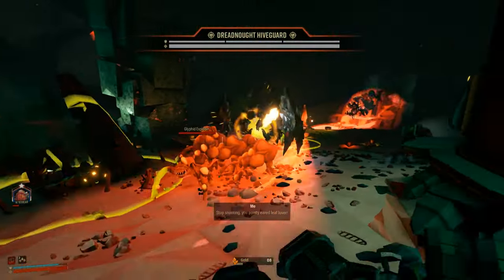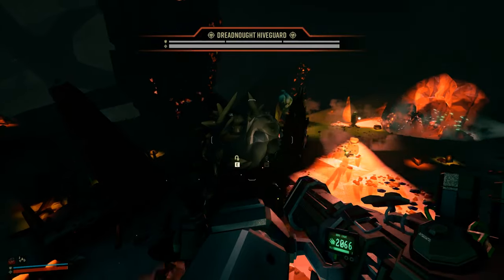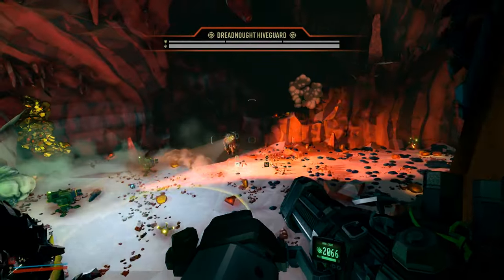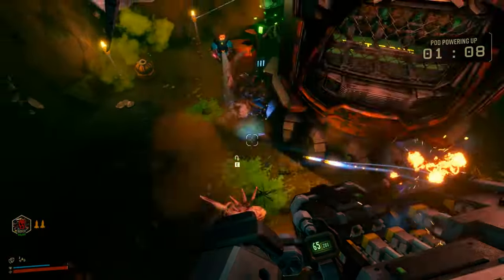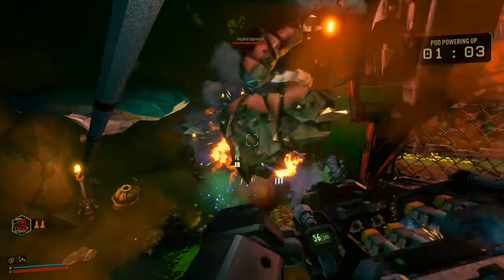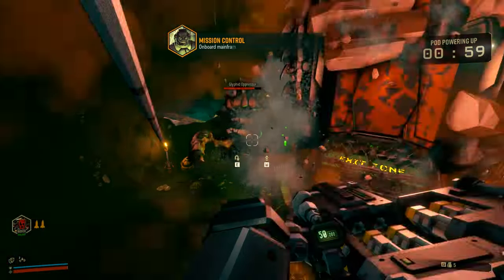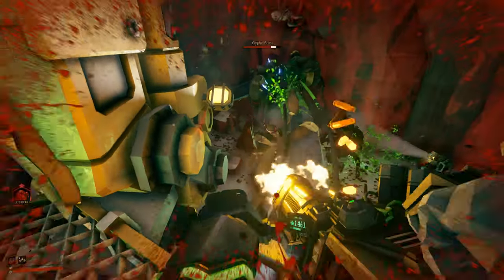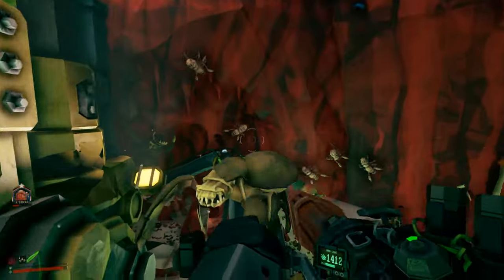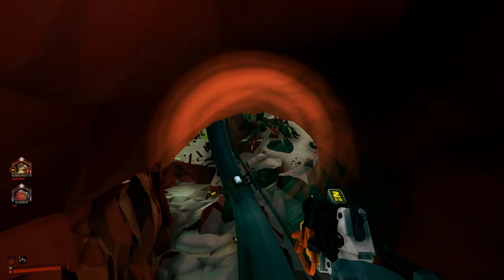As the Gunner, you should always try to be one of the last ones standing. With your zipline and shield generator, you're able to revive teammates under very critical conditions fairly easily. Don't be afraid to find different purposes for your equipment — for example, the zipline can be used for transportation, but also as another vantage point during a defense like an upload. Be careful where you're shooting and throwing grenades, as your arsenal is very powerful, and if you don't watch where you're aiming, you will end up downing your teammates at least once.